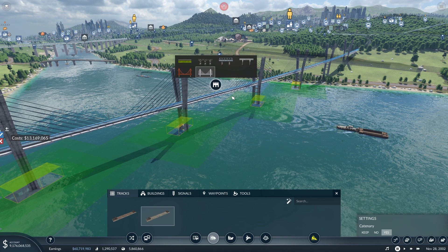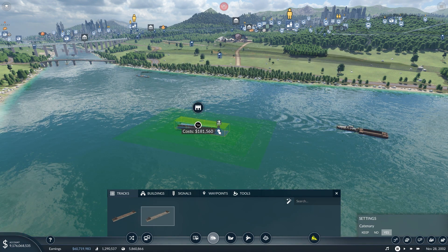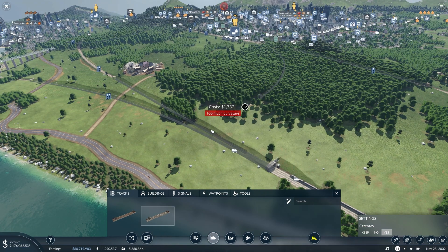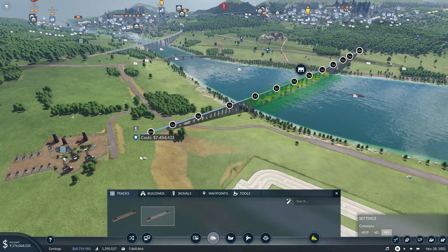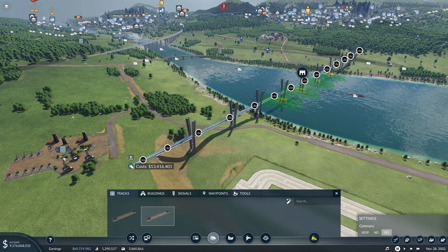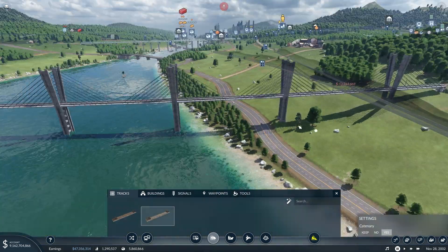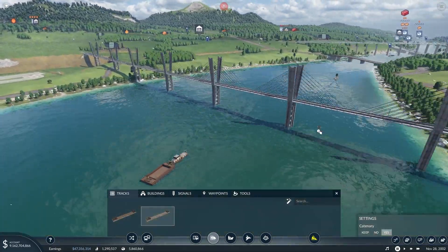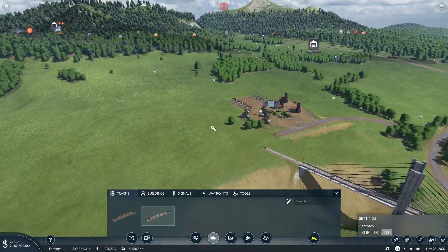Let's go with this bridge — I think that will probably be pretty cool. So we'll just get this going across here again, place it down and roll with this. I think it will provide a pretty unique feature across the river here.